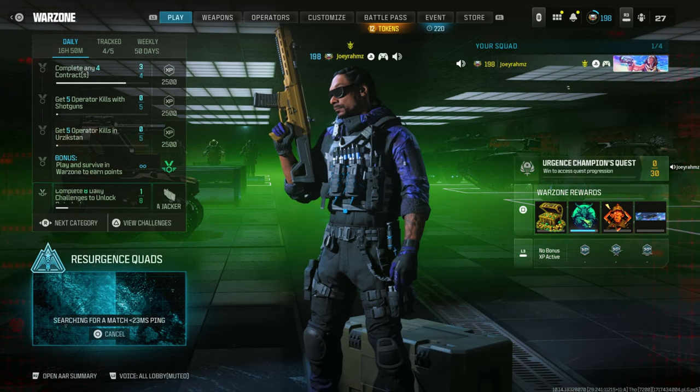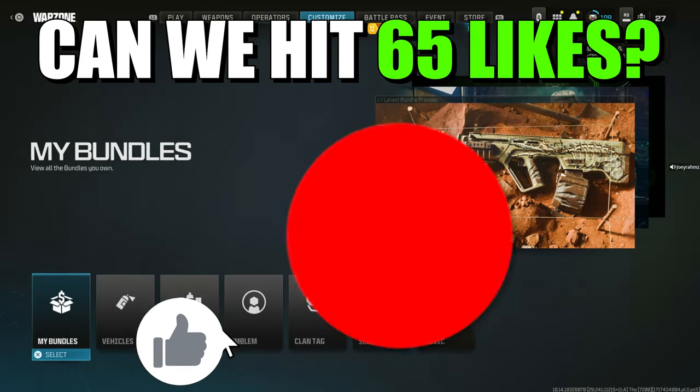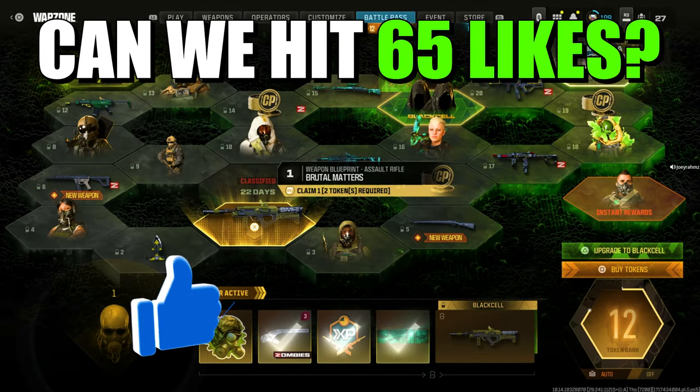Just go ahead, start a match and go AFK. Wake up the next morning and you'll have all these Battle Pass tokens just waiting for you. Please drop a like, subscribe. I'll see you guys tomorrow. Joey Rams out.